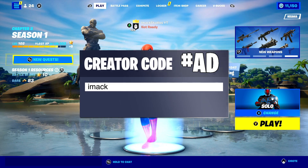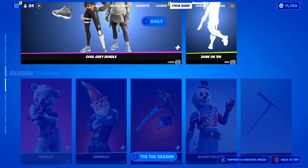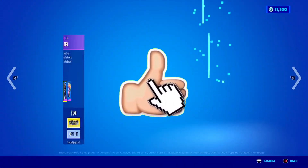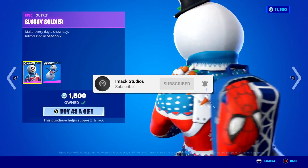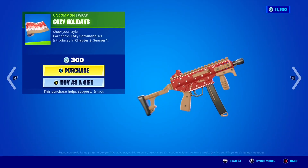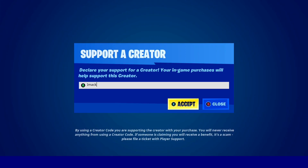Real quick, I am gifting my subscribers all the time from the Fortnite item shop, so if you would like the chance to receive a free gift on Fortnite, all you guys have to do is smash the like button down below and subscribe to the channel with the post notification bell turned on. Once you've done that, comment your Epic Games username down below in the comment section so I can add you guys on Fortnite and send you a free gift.